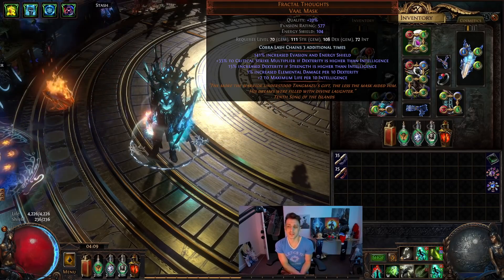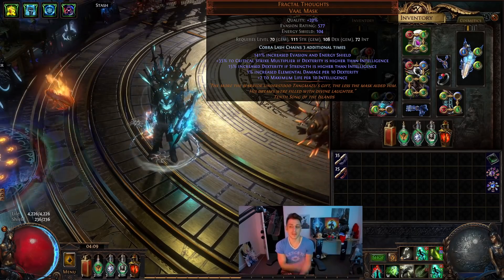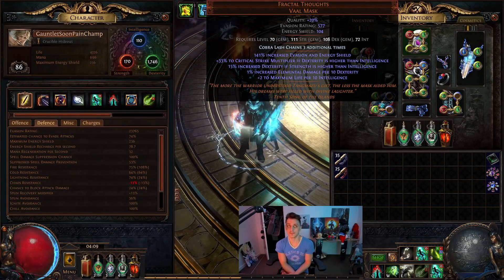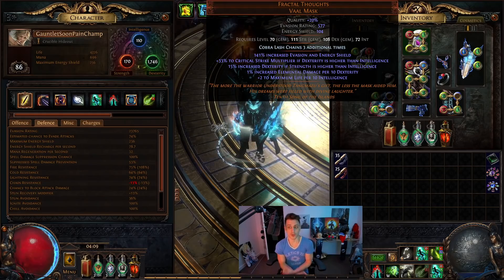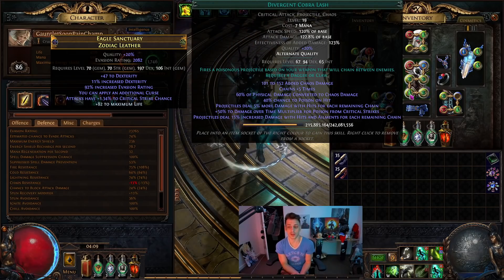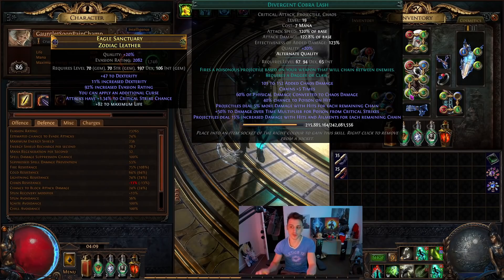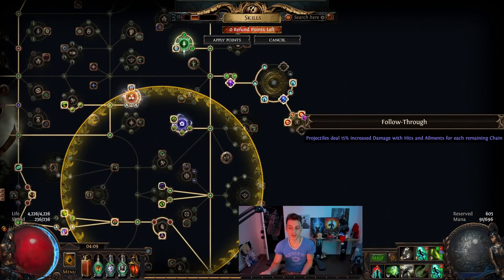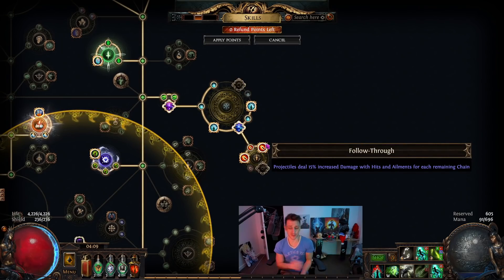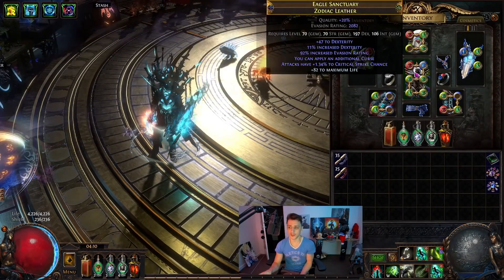Fractal Thoughts is pretty good for dex stacking — in this case it gives some crit multi, some percent dexterity, and some elemental damage per dex. Given that, it should all work out according to the helmet's parameters. The helm enchant for Cobralash is pretty important because Cobralash scales with 5% more damage with hits for each remaining chain. The alt quality gives projectiles 15% increased damage with hits for each remaining chain, and you can abuse that with Ashes of the Stars if you want even more. I'm also doing it with Follow Through from the cluster, so in the end we should have about 45% increased damage with hits for each remaining chain. Stacking all the chains gets you this far.